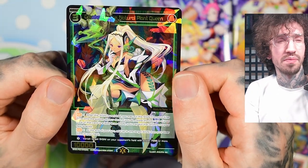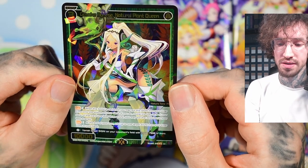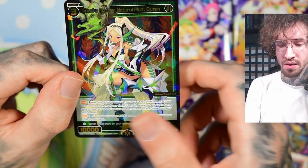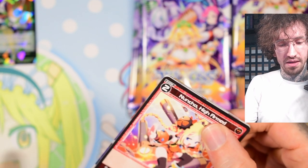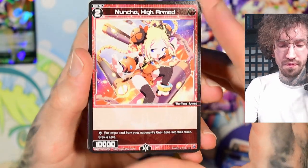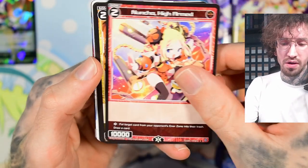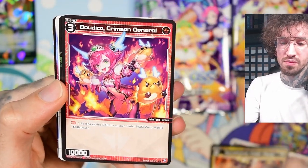At the end of your turn, add up to one target signi from your inner zone to your hand — that's not bad. She also has a life burst effect: vanish target signi on your opponent's field with power 7,000 or more, which isn't bad. But the first effect doesn't sound like it comes into play very often.